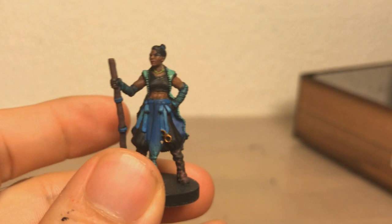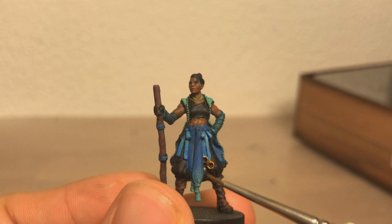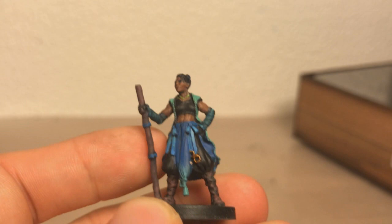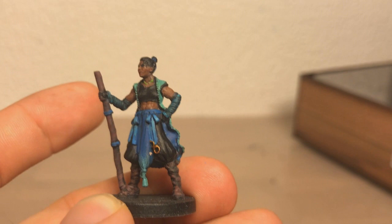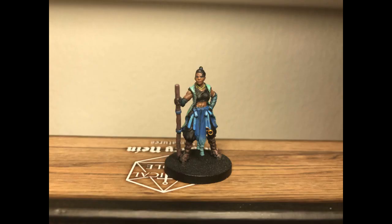Next up we have Beauregard Lionette, portrayed by Marisha Ray, who I don't actually know from anything except that she's Matt Mercer's wife. There's a nice subtle gradient here — cyan morphing up into dark blue. A really challenging bit was that these miniatures have official artwork but no 3D models, so in some instances I had to improvise a bit. But I think it turned out pretty well. I believe there's an animated series coming out at some point, but since this is the second campaign they'll probably do the first one first.